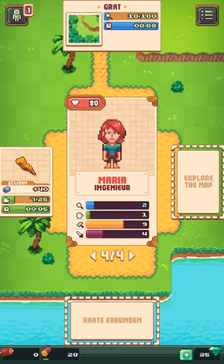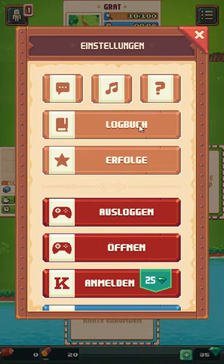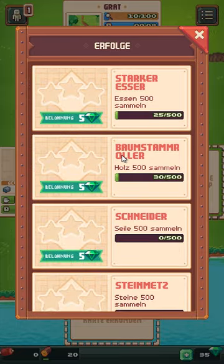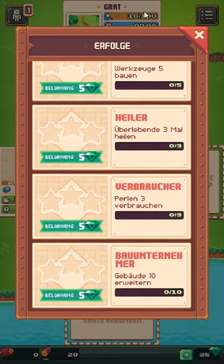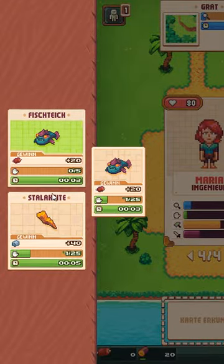So Leute, ich bin wieder da. Ich bin so ein Idiot – ich habe einfach nur mein Gerät auf lautlos gestellt, um vorhin testen zu können, ob das mit dem Video richtig hinkt. Wie kann man so dumm sein? Jetzt haben wir Sound. Ein paar Minuten haben wir ja noch. Wir können jetzt selbstständig alles machen, was es hier so gibt. Wir haben übrigens keine Nahrung mehr – das heißt, wir müssen Nahrung sammeln.